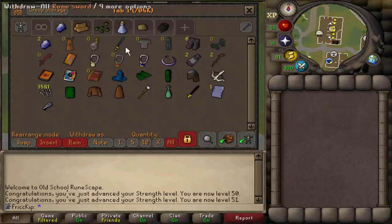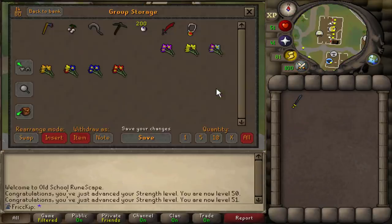Now that we're done with the rune sword I may as well give that to Spook, because I think she's just been using the Addy Scimitar from the feud quest. So now she has all this stuff and she'll be set once she gets 60 attack as well.